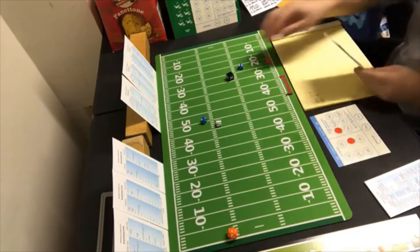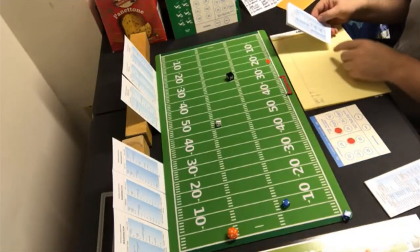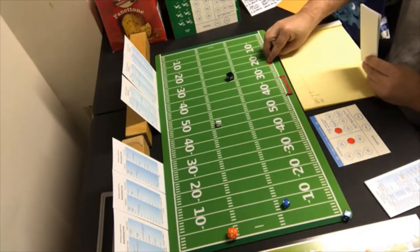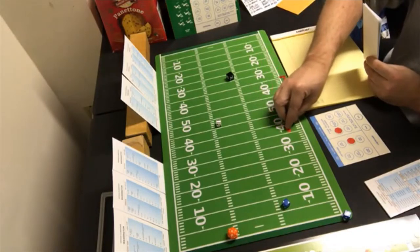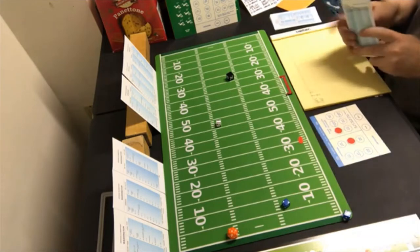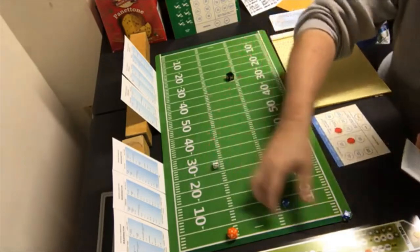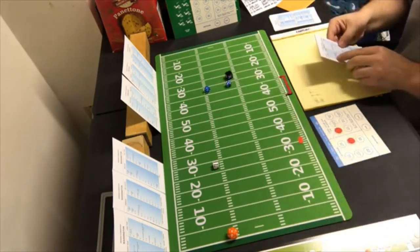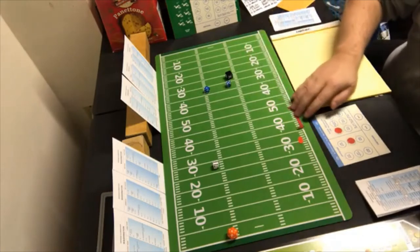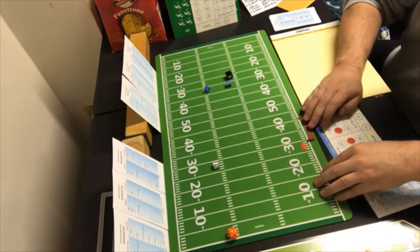Washington punts — a six on their punt is 44 yards, back number two. One, 10, 20, 30, 40 and three — returning from the 29. Our punt returner gets a six, which is a fair catch, so no time runs off the clock. We have the ball first and 10 at our own 29.